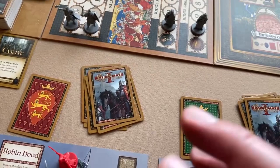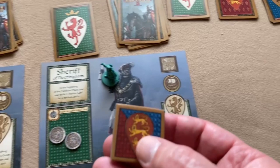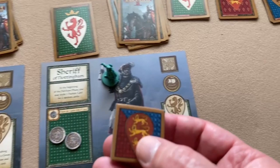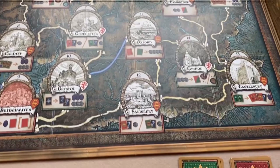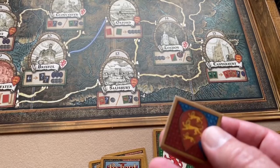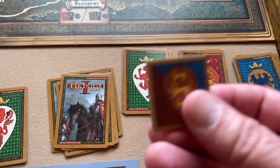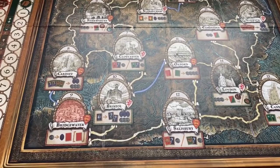The neutral player, if present, uses a token to display which faction they choose to support that turn — Richard or John — which affects which locations they prefer. Some locations are better for Richard's faction, others for Prince John's faction. Since we don't have a neutral player in a four-player game, we won't deal with that.